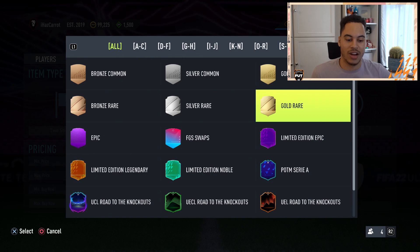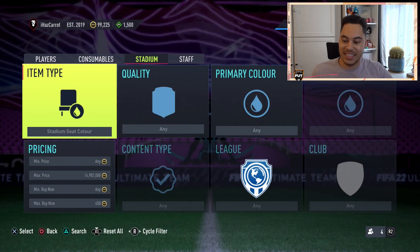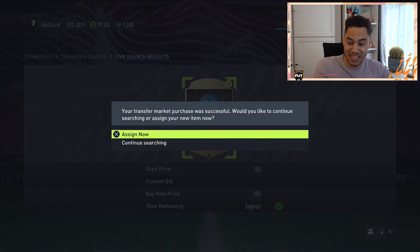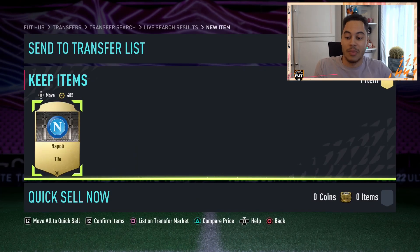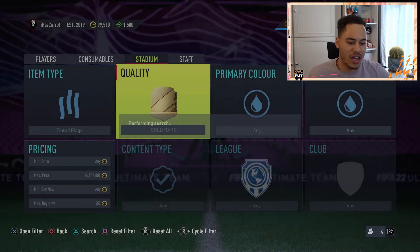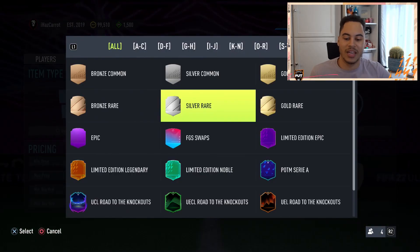But it's easy enough just to go through, snipe them, and quick sell — it's one of the easiest methods ever. You don't even have to change the price or anything. You just change your item type, put it to gold rare, hit search, and repeat the process through all of them. This card had been on the market for about 30 seconds — we pick up the Napoli one. You can also actually bid on these if you wanted.